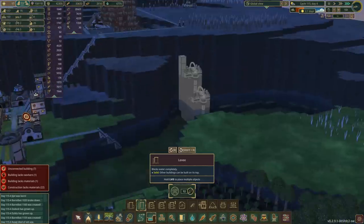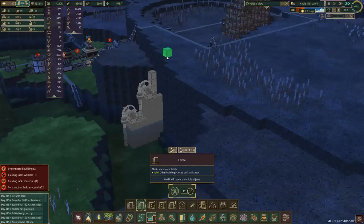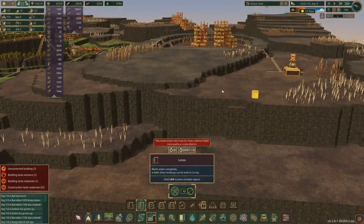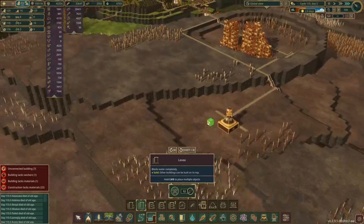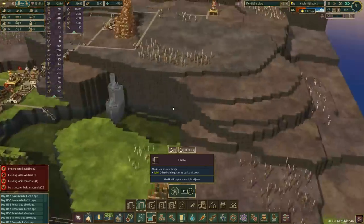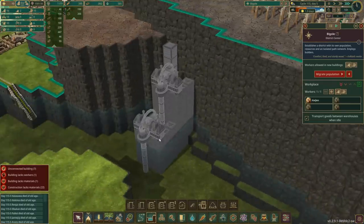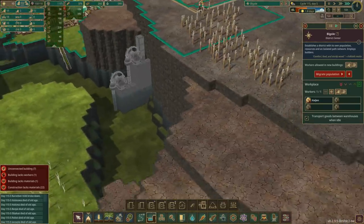So we'd actually be filling one tile below this edge — that would be the level we want. This area here I'd want one tile higher, this area here one tile lower. I can start thinking about doing some clearing and dynamiting. Sorting something as crucial as that out early on is kind of a big deal.